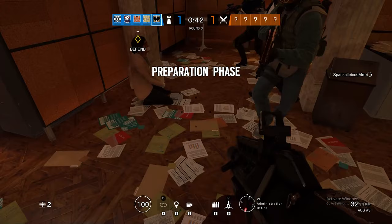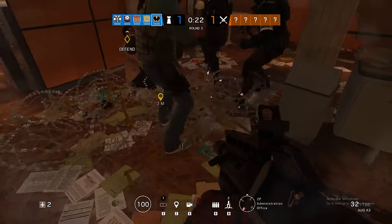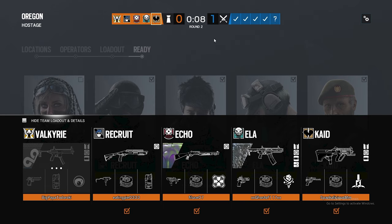Here are the steps to the Cade strat. Step 1: during the picking phase, have everyone bring barbed wire. You're going to need at least 3 operators with barbed wire in order for this to be fun and effective, but ideally you want at least 4.